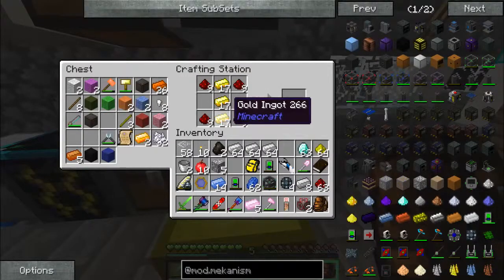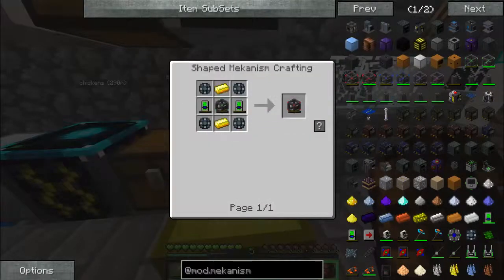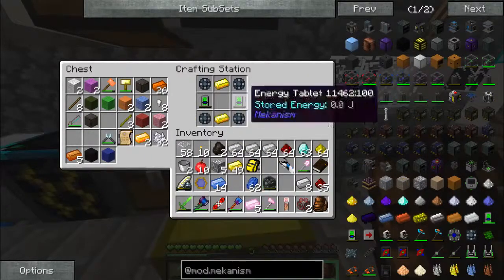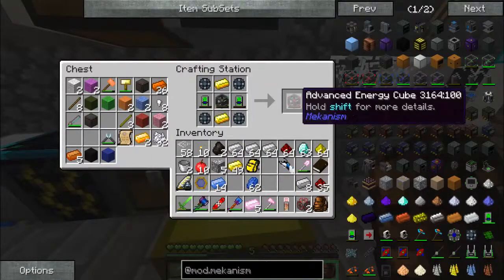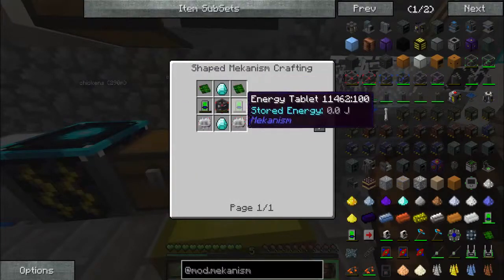Now what we need to do is take you — gold, four enriched alloys, two energy tablets, and our basic energy cube into an advanced energy cube. Awesome. Now let's see if we can do it in an elite energy cube.